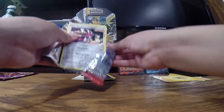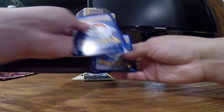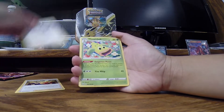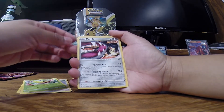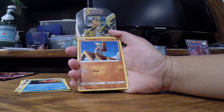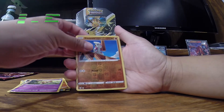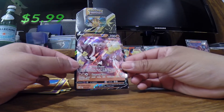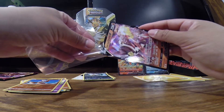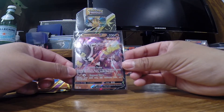Moving on to the next one — Battle Styles pack. I kind of like some of the artwork in Battle Styles even though it's a cheaper set. All of these are electric energies — you'd think it would be fire because it's the Flareon tin! We get Mawile, Weepinbell, Cacnea, Corphish. These are new artworks for us since we haven't opened a lot of Battle Styles. We get Belltoy, reverse holo Timber, and we get a single strike Urshifu V! There's our second V — the Flareon pack has been doing way better.